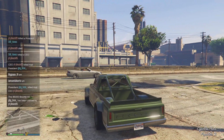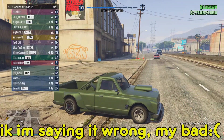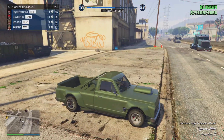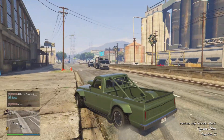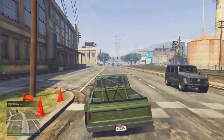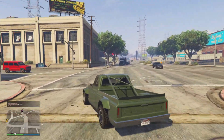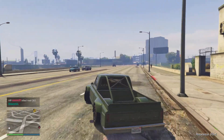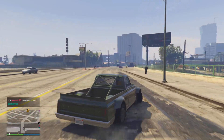At number eight on our list we have the Declasse Drift Yosemite. The Yosemite is an older DLC vehicle from the Diamond Casino Heist update, available on Southern San Andreas for a base price of $1.3 million, or $981,000 if you use the Yosemite as a vehicle in the Diamond Casino. This vehicle has a ton of awesome customization options and decent performance for what it is.